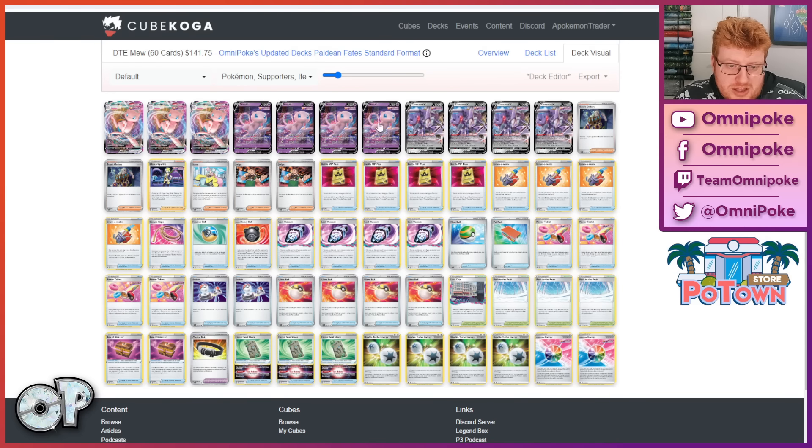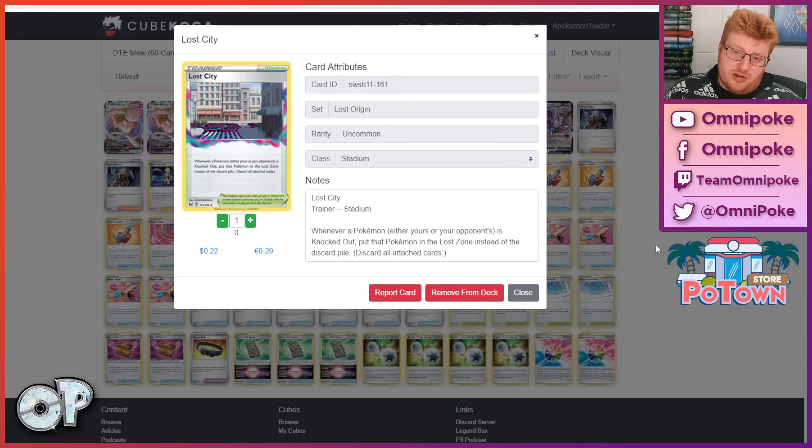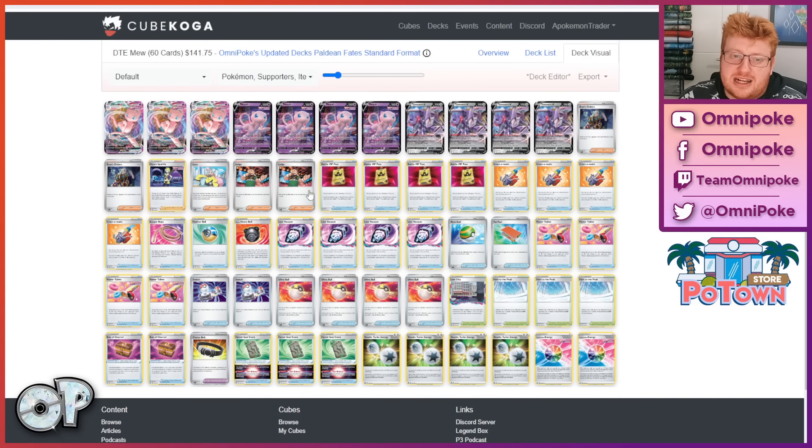I'm going pretty stock with the Mew list right now. We've been in this format for a while so it's not surprising some lists are cookie-cutter builds. But I do think Lost City is worth it again — there's enough Drapion being teched in addition to Spiritomb. I like the double box and I think it gives you some game into Charizard. My debate is finding space for a third copy of Judge because it's such a powerful weapon in the deck's arsenal. If I had to make space, it would probably be going down to three Cram.